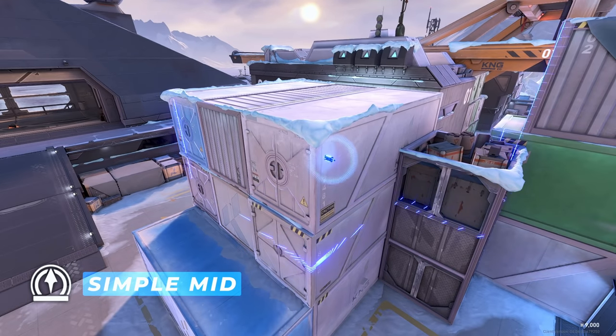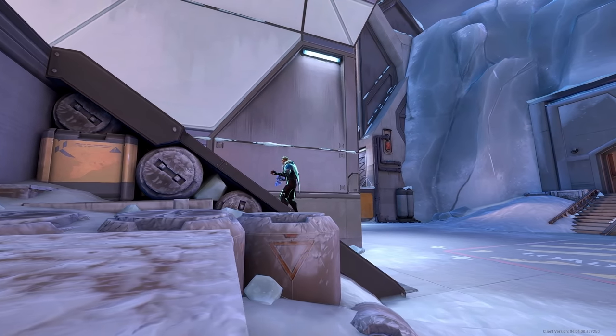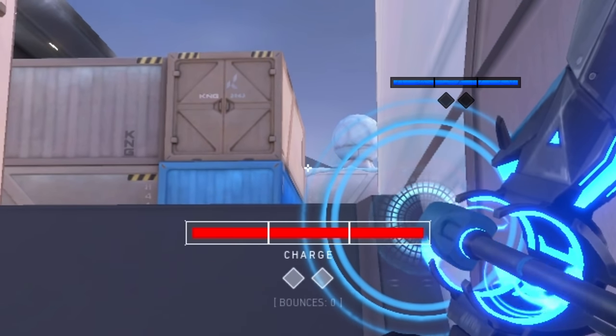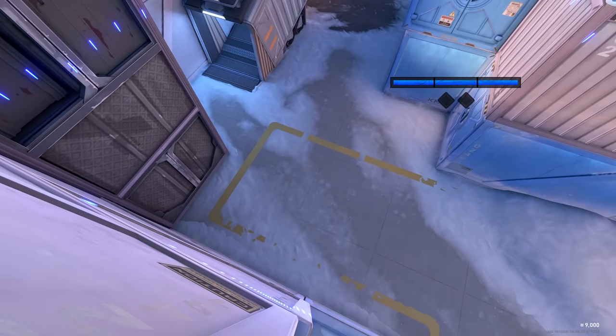Another variation of the mid control arrow. Stand anywhere on mid ramp. Aim at the edge of the container in the back and max charge it. It will give you fast middle control.